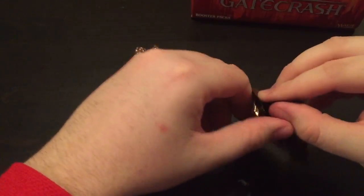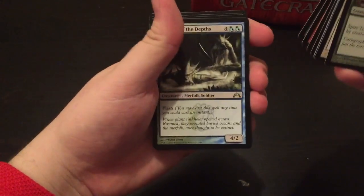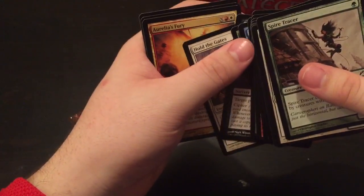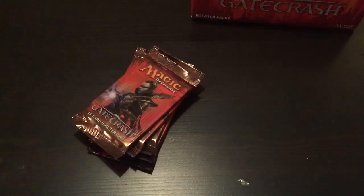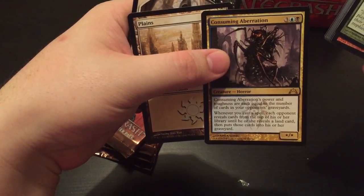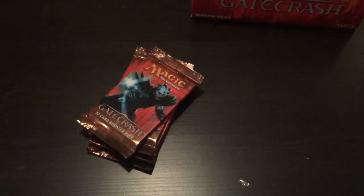Six packs left here in part one. I'm actually on a pretty good pace here. Merfolk of the Depths, Mental Vapors, Hold the Gates — and our second mythic: Aurelia's Fury. Once again, not one of the top mythic pulls. So we have two mythics, two shocklands. Consuming Aberration is a rare. Gruul Charm. No Boros Charm yet.